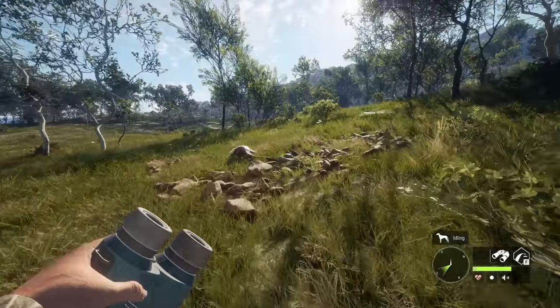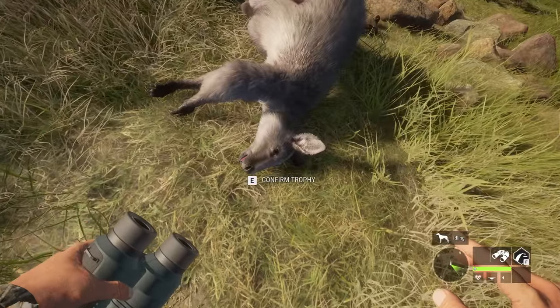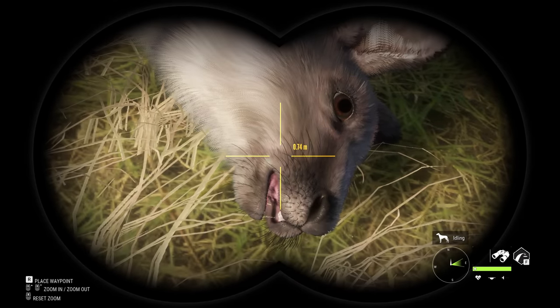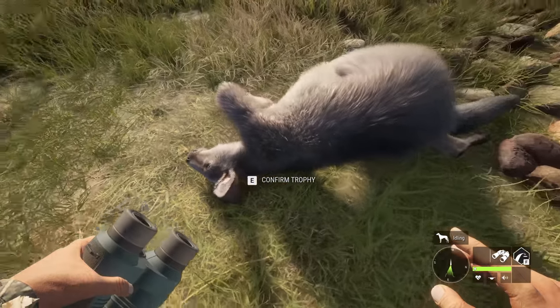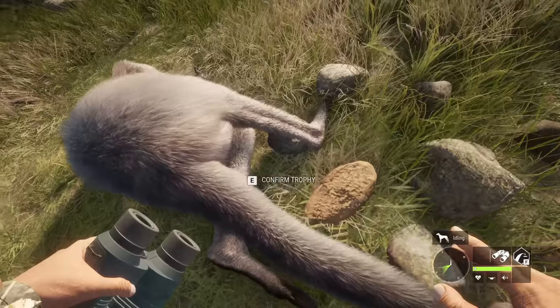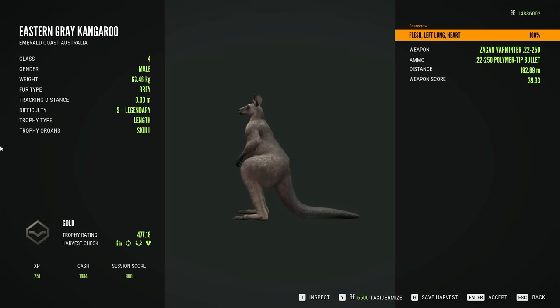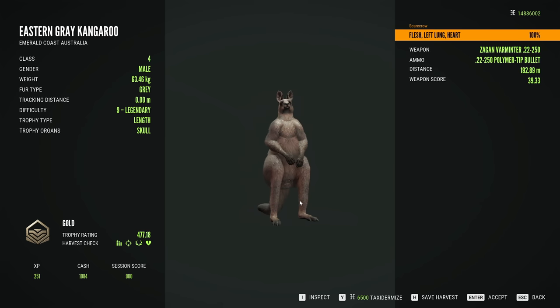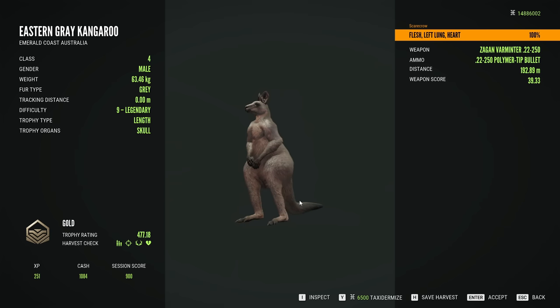We absolutely smoked that thing, absolutely demolished it. There he is — that did not run far at all. That had to have been a hard shot. Let's just take a moment to appreciate the detail in these — that is pretty detailed. This may be my favorite model they've ever done. These kangaroos — the models, the animations — it's all just so good. And that is a troll once again. We can't get away from the troll kangaroos. I'm going to continue hunting around for them and try to find something else notable, because we've had two trolls and zero diamonds.